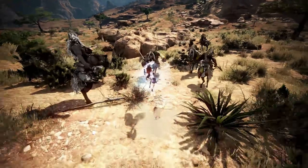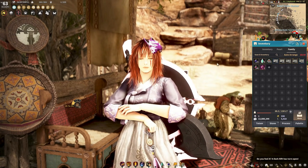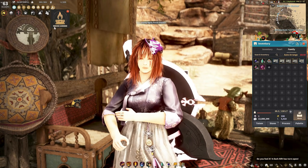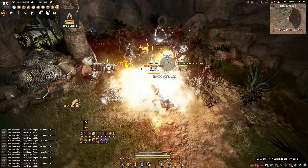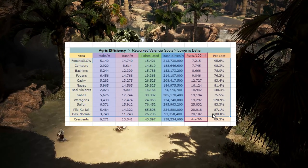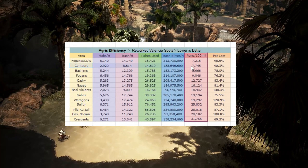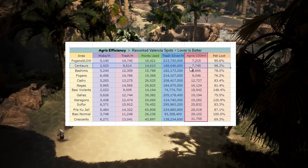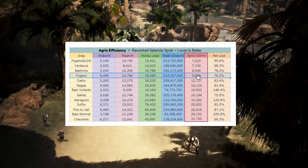As always, I'm gonna mention again: this area is very much like Centaurs. I used a blue loot scroll and the agris buff enabled for the entire hour for all of my hours, because this area is very agris efficient. If you remember the agris efficiency chart I made about a week ago on all of the reworked Valencia areas, back then I concluded that Centaurs was the most efficient place to burn your agris points, and Fogans wasn't really that far behind.